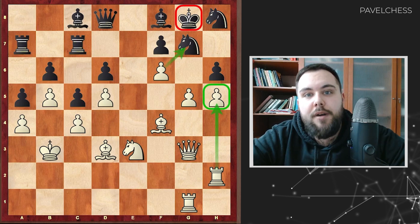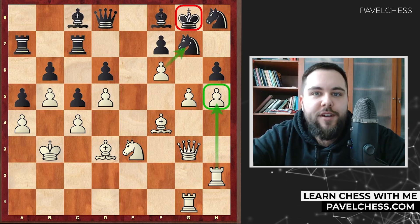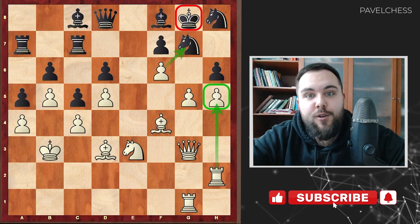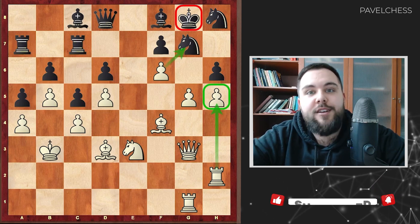So a very nice strategy by Vasily Smyslov — transferring the king from side to side, improving the position of the king before the final attack. Remember this, because it can help you to gain more points in your games. And don't forget to subscribe to my YouTube channel.